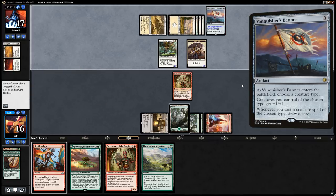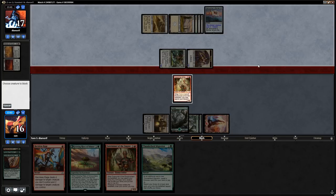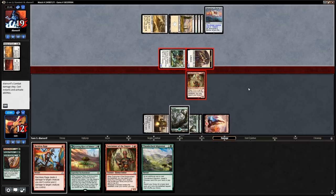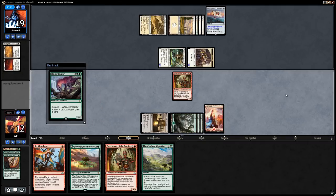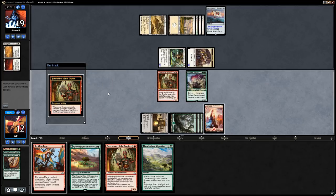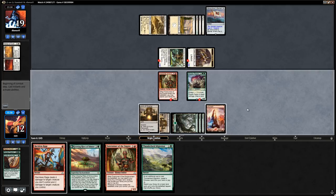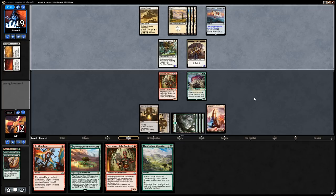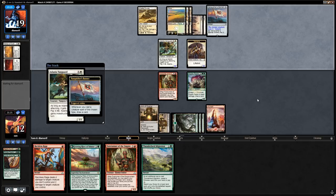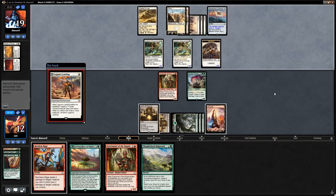Vanquisher's Banner — that was a reason to get Raging Swordtooth instead, but I think we'll still be fine since we can still Reckless Rage if we want. Opponent gets in, we'll block and take four — opponent gains two. I think the play is to play Ripjaw Raptor and keep up Reckless Rage, dealing one damage to everything to draw a card. We keep the Forerunner on defense. Another Adanto Vanguard and Legion's Landing from the opponent.